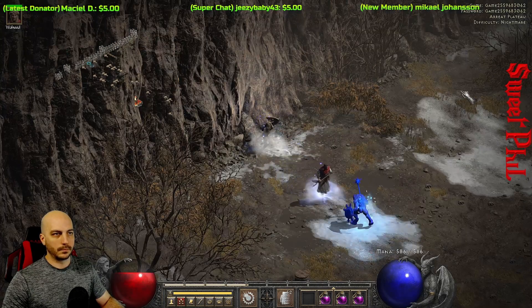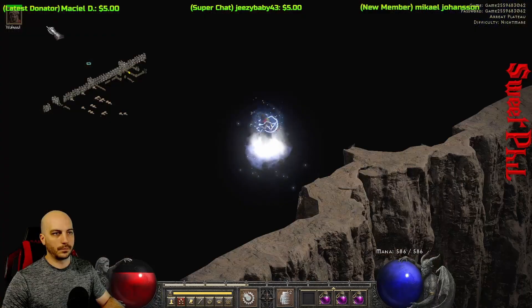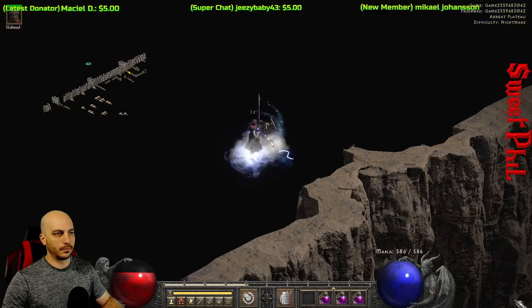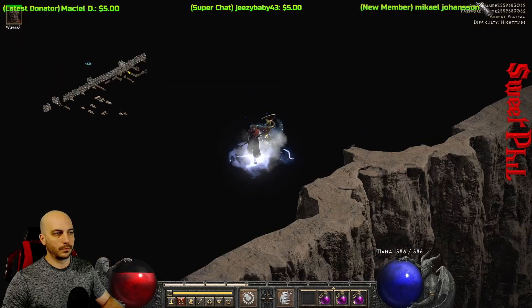I know people are always teleporting around in like the maggot lair, and you quite often find a place to teleport out just a wee bit outside the walls in the maggot lair. But actually here in Act 5, this particular spot is at the Ares Plateau, and you can actually teleport all the way on the other side of the giant cliff wall.